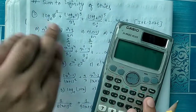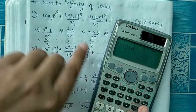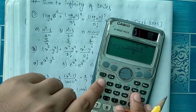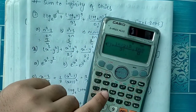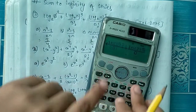We are going to add: 2, plus 2 factorial, plus 3 factorial, plus 5 factorial, continuing to infinity.